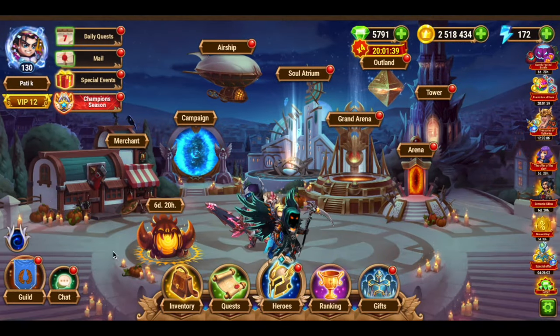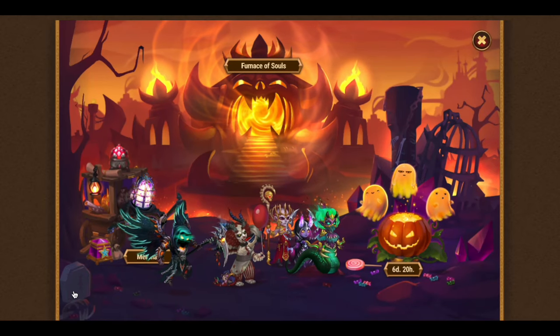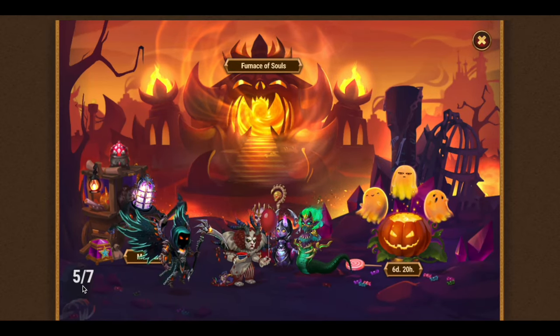Next, go to the furnace of souls. In the bottom left corner, you will find the next object. Click on it to get it.